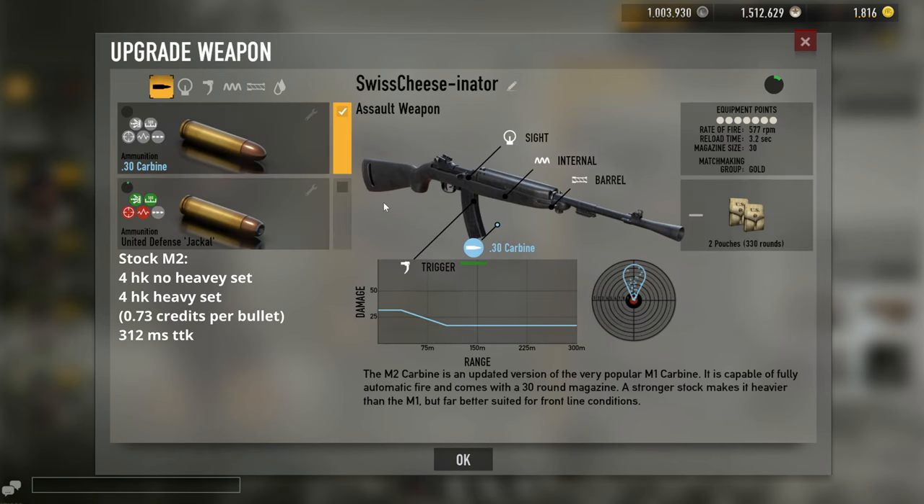The M2 Carbine will never 3-hit kill. With stock bullet, it will only ever 4-hit kill regardless of heavyset. So without heavyset, it's a 4-hit kill, and with heavyset, it's still a 4-hit kill. There is a bit of a difference with the bullet mod, but I'll talk about that in a bit.